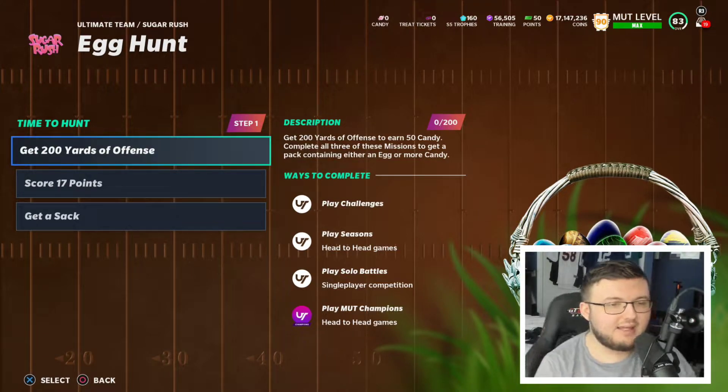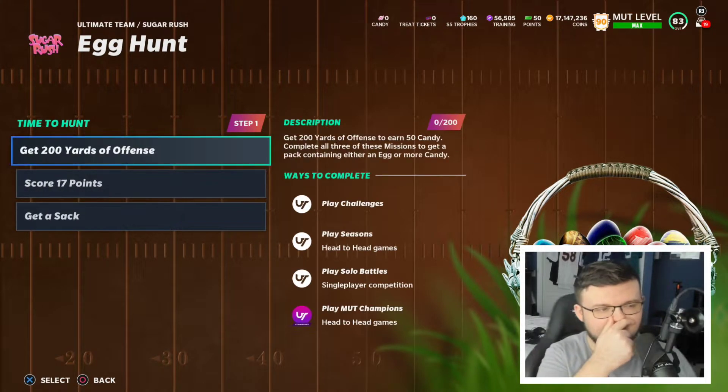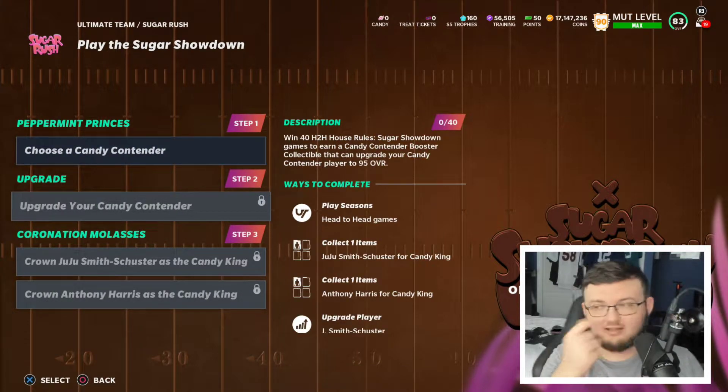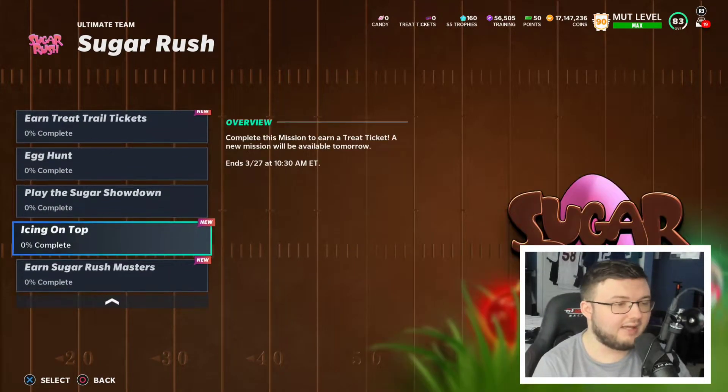The daily missions are: get 200 yards offense, earn 50 candy, and complete all three missions for a pack containing either an egg or candy. So you score 17 points, get a sack, get 200 offensive yards, and you get a pack with chances of getting an egg or candy.